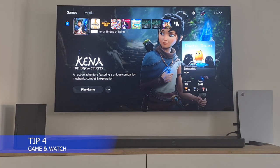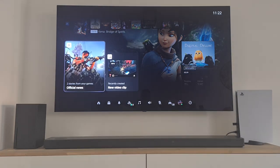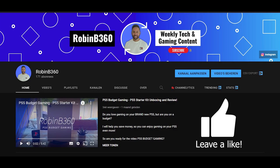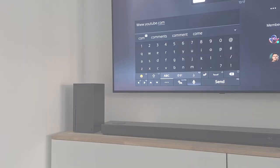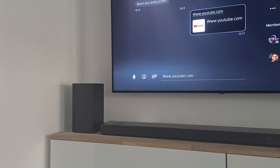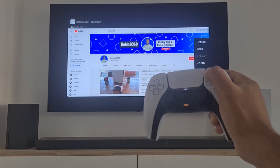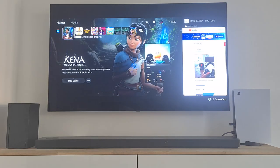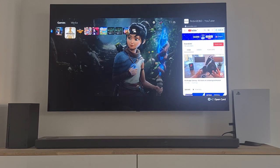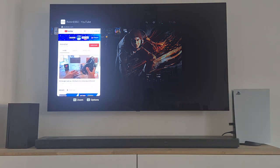PlayStation 5 tip 4: Game and Watch. This is probably one of the coolest features. If you don't have two screens but want to play games and watch your favorite YouTube channel, do the following: send a message to a friend and type a URL like www.youtube.com, open the link in the message, search for your favorite channel and open a video. On the DualSense, click Options and select Pin to Side. You can now use your PlayStation 5 while watching videos on a part of the screen, and even select which side to display YouTube.